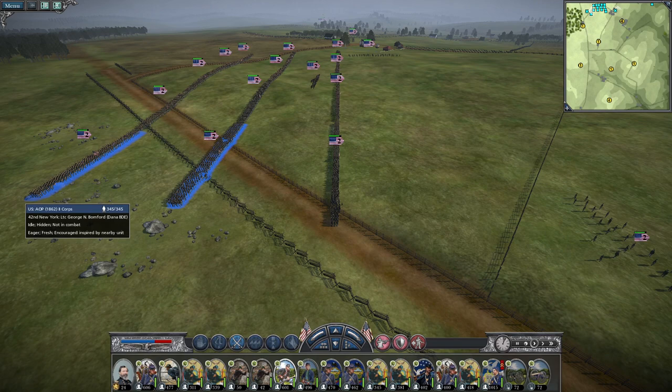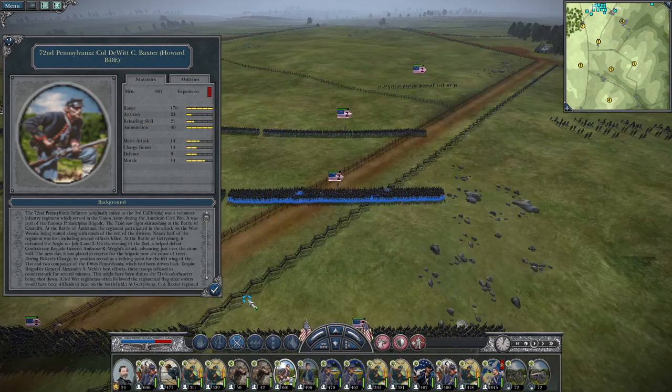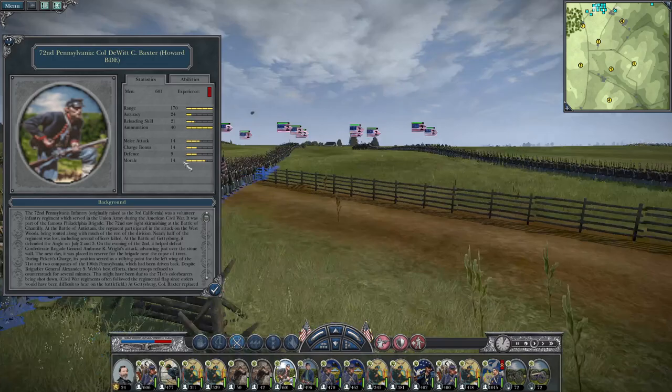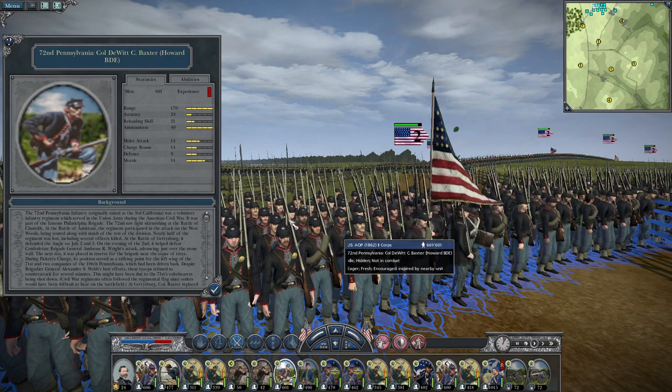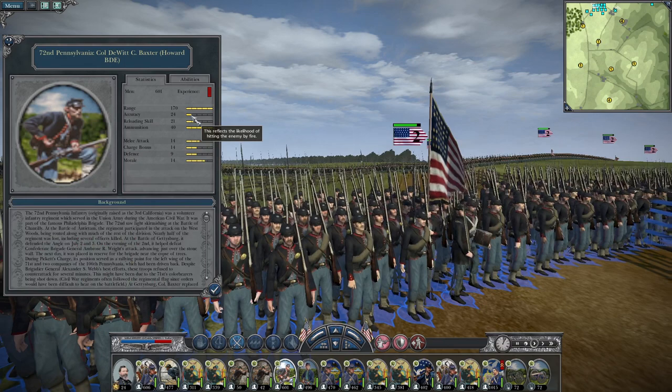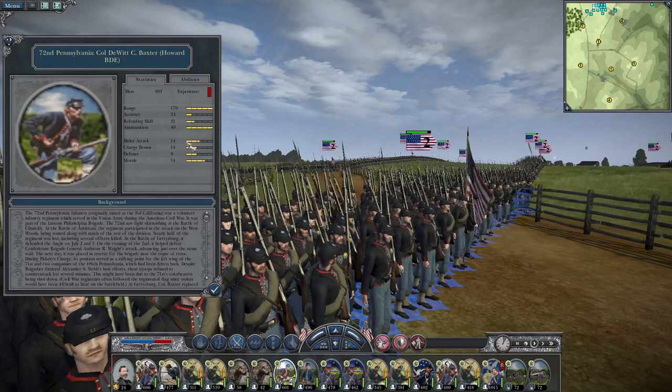Let's take a look at the 2nd Brigade, led by Brigadier General Oliver Howard. The 72nd Pennsylvania — I think they have Zouave uniforms — accuracy of 24, reloading skill of 21, melee attack and charge bonus both 14, defense of 9, and morale of 14. What an excellent unit to have in the lineup.